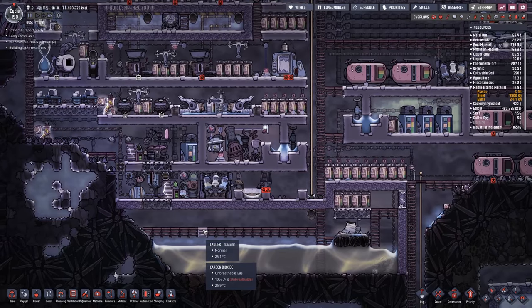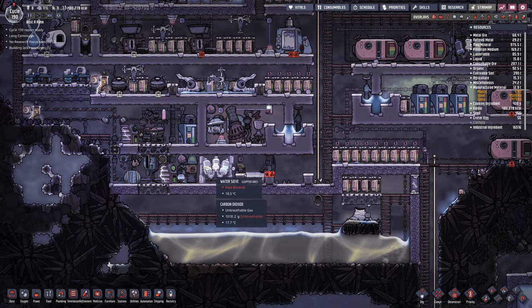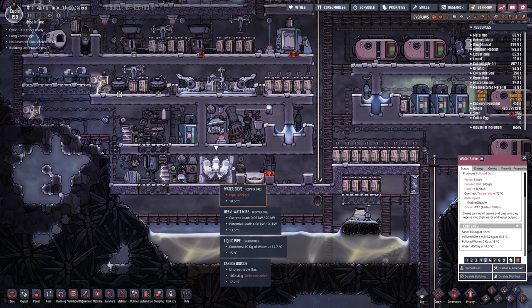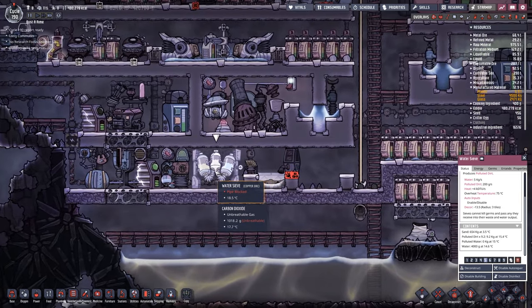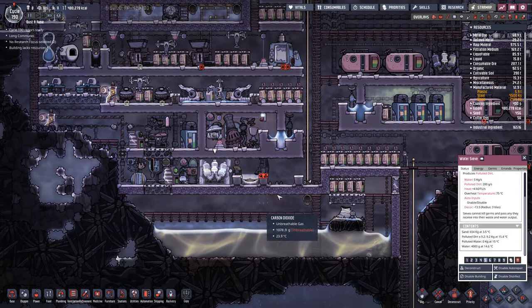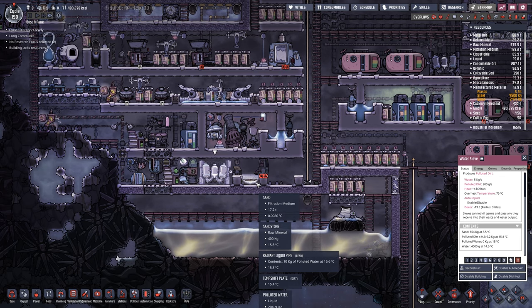I figured out what was causing the pipes to freeze on the water sieve. The issue was that the sand placed into the water sieve was minus 14°C, and I believe that's what was causing the water to freeze as it came out of the sieve. So I deconstructed the sieve, built another one, and set up a little thing where I can drop off sand. It's now above freezing.